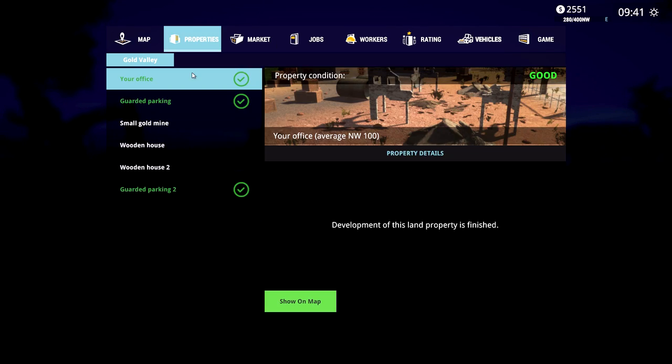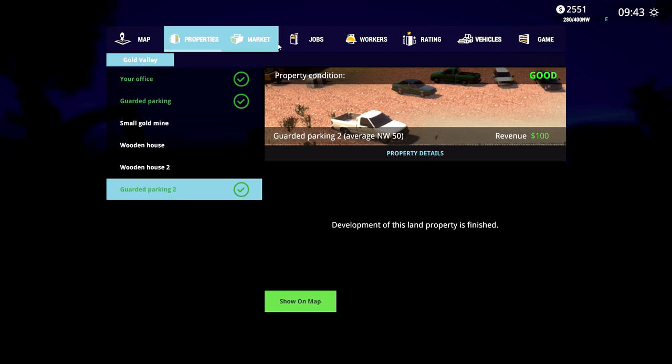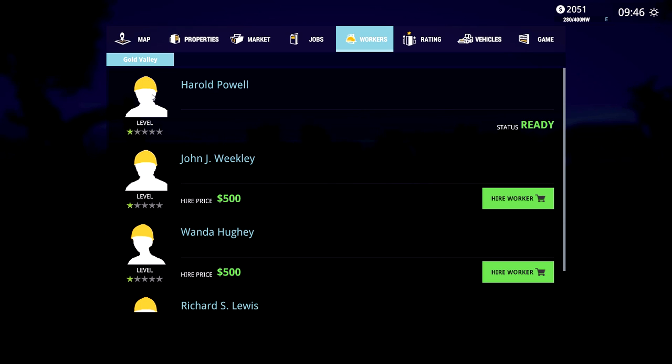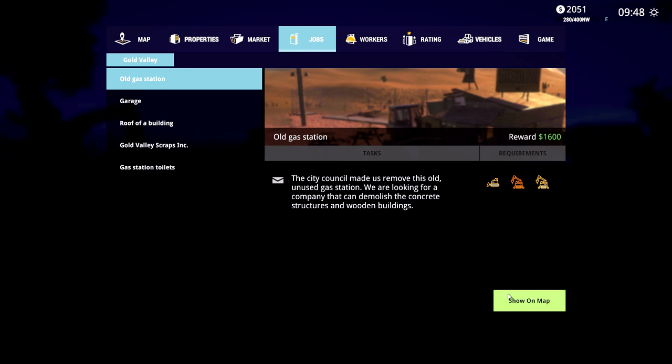I have two properties — I did both gardens and my office, though the office doesn't bring in any money, which is a shame. The little gardens bring in about $100. I don't have any workers but I can get one. Should we hire Harold? 500 bucks — he can take care of our gardens. He doesn't have a face though. Alright, old gas station — the old gas station needs this. Let's go, it's right around the corner from my office.